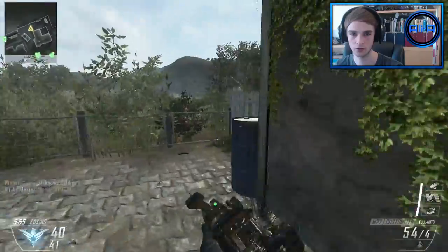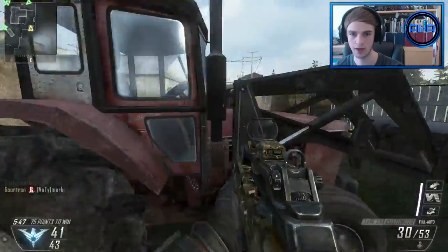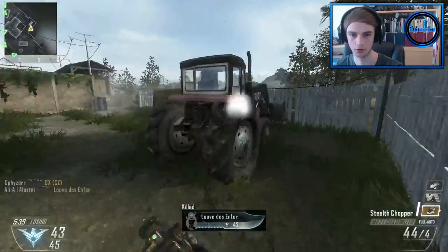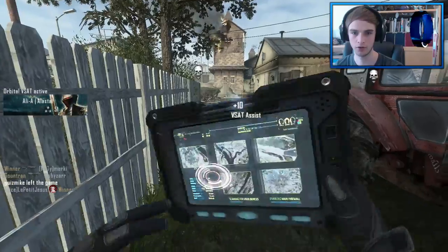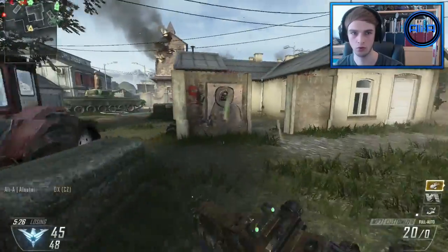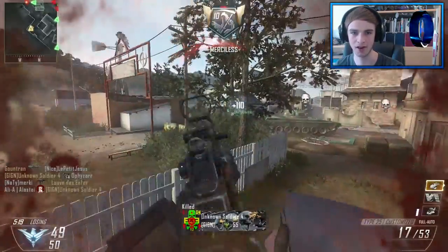We're getting close to streaks. I do not want to get killed in some dodgy situation. Someone's just gone past there — I'm right about head glitches over there. Yes, there we go! I have very little ammo left but I may be able to get some of these guys head glitching. There we go buddy — that's what you get for head glitching. I'm not sure if I have scavenger on this class though, that's my only issue.